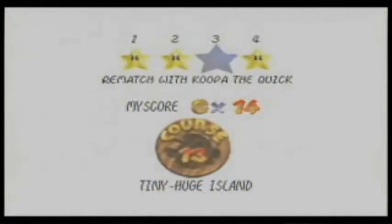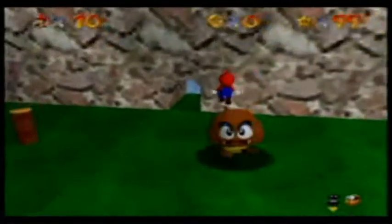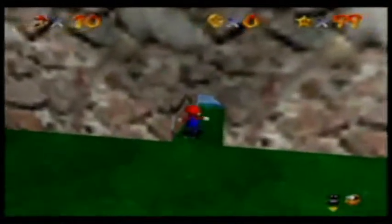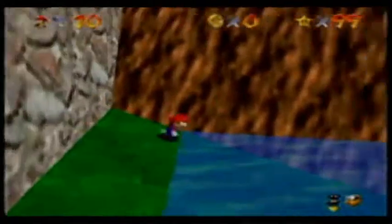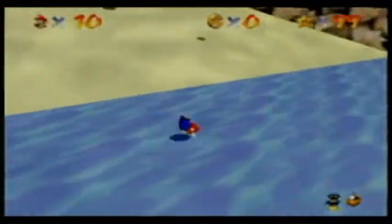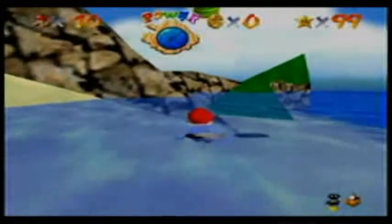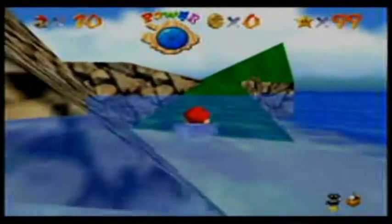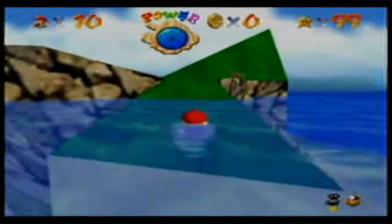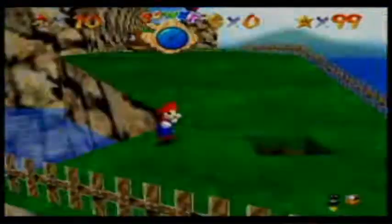Dive into the painting - rematch with Koopa the Quick. Nice, this is a nice fitting star. It's a sequel to the earliest star you can get in the game, besides the King Bob-omb. It's the second star of Bob-omb Battlefield, which is the first level in the game. And you should already know this. So let's go up here and do a rematch with this guy, Koopa the Quick.